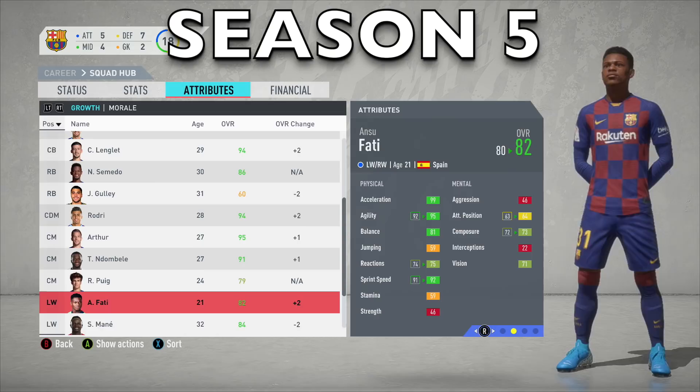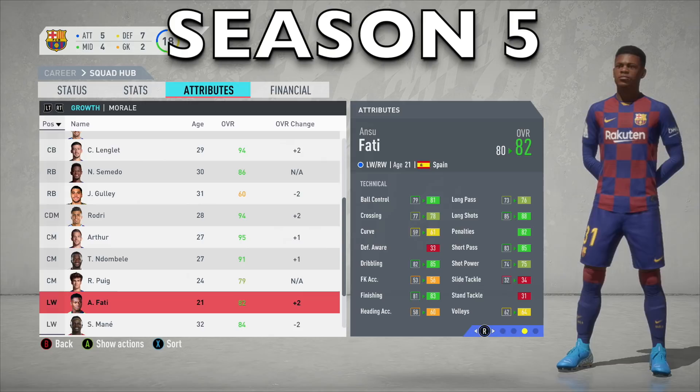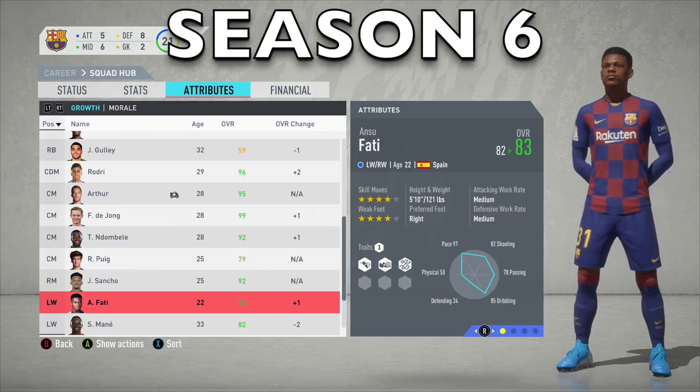End of Season 5 — much better from Ansu Fati. He's managed to get up to an 82 rating. Agility is up to 95, sprint speed up to 92, and composure going up as well. It's the technical stats that take a massive leap: dribbling up to 85, ball control and crossing improving, long shots up to 88, and short passing gone up as well. After 5 seasons in career mode, Ansu Fati is now 21 years old and 82 rated.